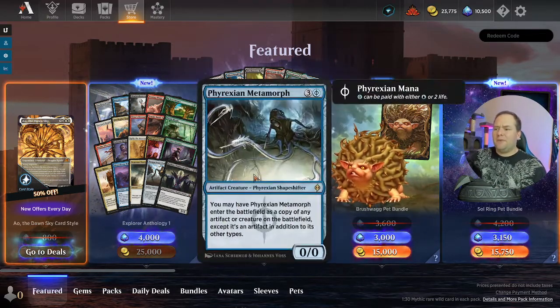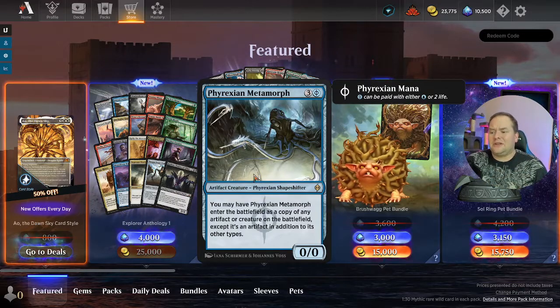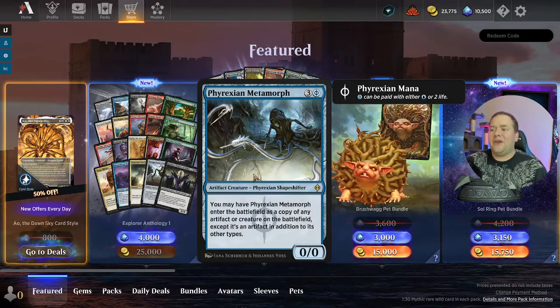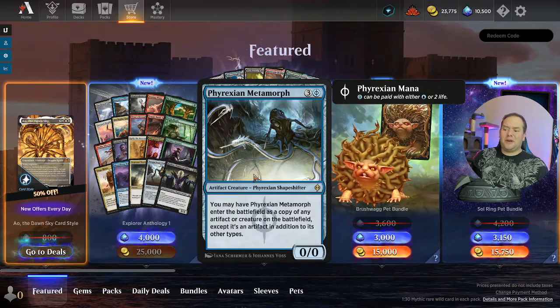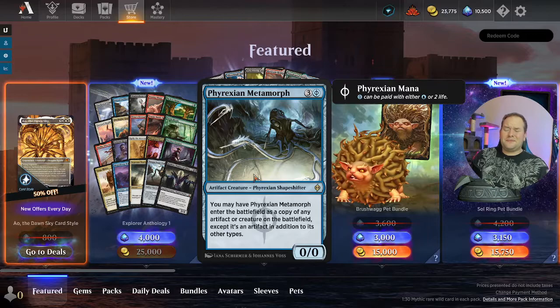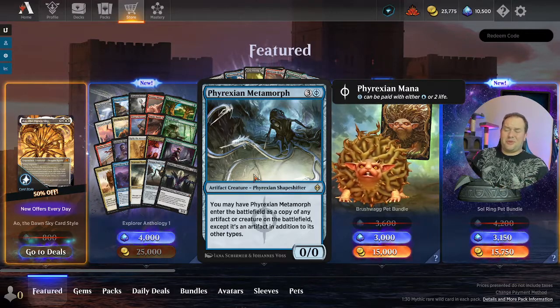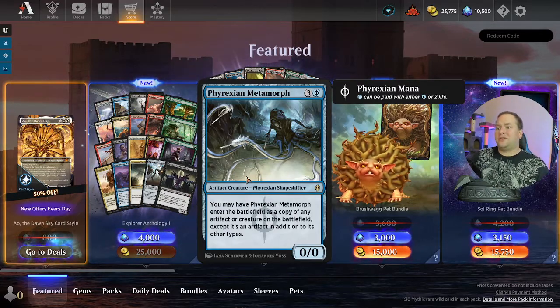Moving on — Brudiclad, Telchor Engineer. I looked at this card and I don't see why it's here. We have other cards in Historic that basically make a mirror of something else, artifact or creature. We've got plenty of those; some of them are three-drops. It only hits creatures, but whatever.